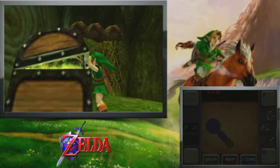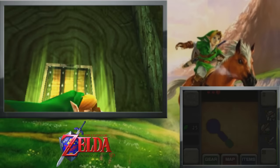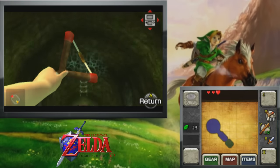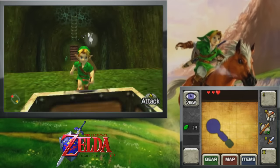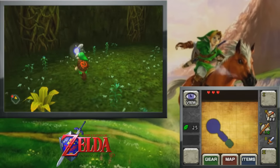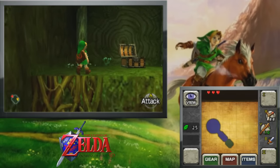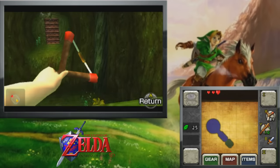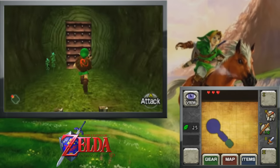So yeah, this is definitely the compass. Oh but look at that up there — I think that is a prime Skulltula location. We'll have to investigate that later. This is actually something I learned from watching speedruns, but for that platform right there — you normally jump across it to get the chest, but in the speedrun you actually don't want to go up that way. You want to conserve that platform when you leave so you don't have to shoot that switch. I always found that kind of interesting whenever I've watched speedruns of Ocarina of Time.